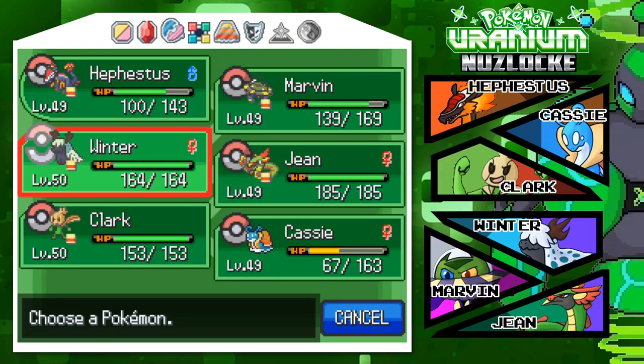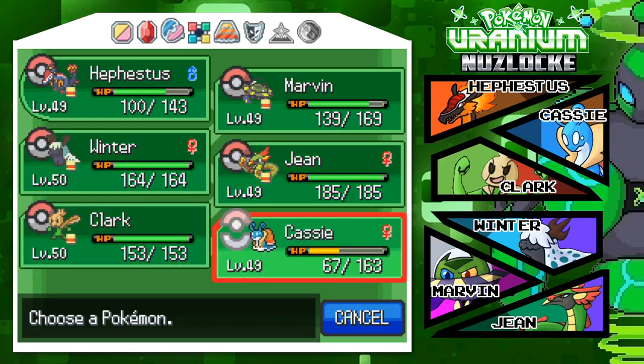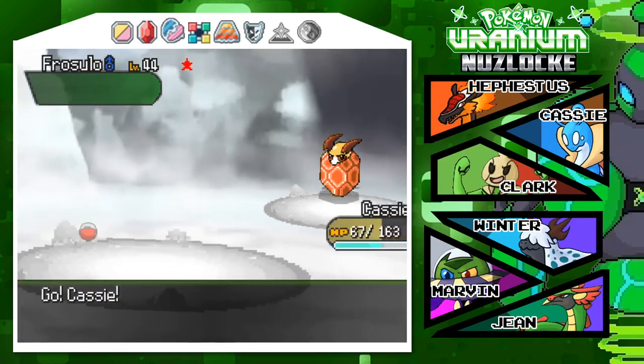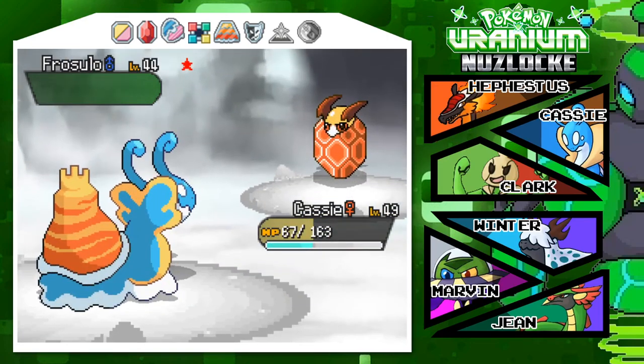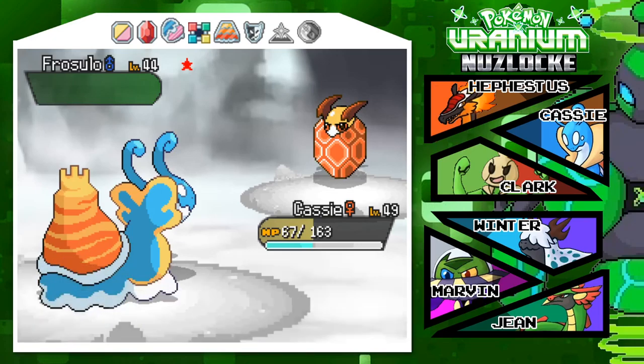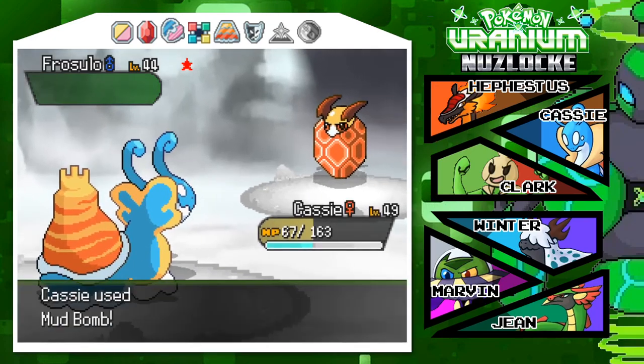Let me just actually go into Cassie, because this thing's a bug type, which means it's resistant to ground. Its attack missed — very good. Oh my god, so did Mud Bomb.